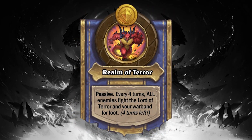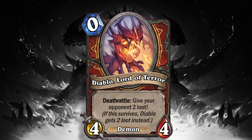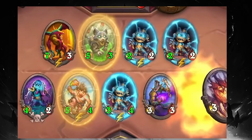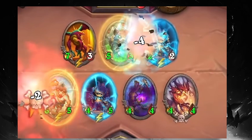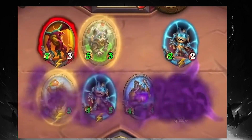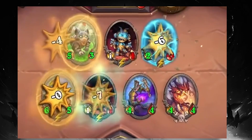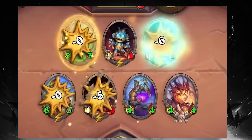Let's start with his hero power, Realm of Terror. Passive, every four turns, all enemies fight the Lord of Terror and your warband for loot. So what this means is every four turns, you are going to fight one person as you normally do. And if you lose that fight, that person will do damage to you as normal. Everybody else will be fighting an exact copy of your board, so your board is going to be the board you've been building, playing with just like normal. But also it's going to have the Lord of Terror, who's going to slide in from the right whenever there's room for him.